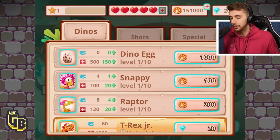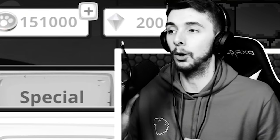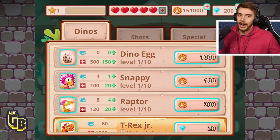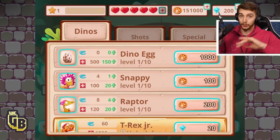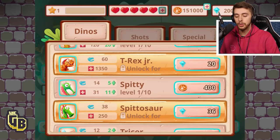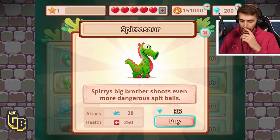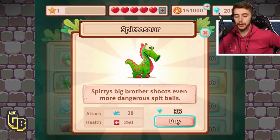One thing we need to do is look at our upgrades and our dinosaurs, because they gave me a load of cash and gems. One thing I remember is this game gets incredibly difficult — the difficulty curve spikes really high. I think we had T-Rex but the new dinosaur is the Spitasaur.